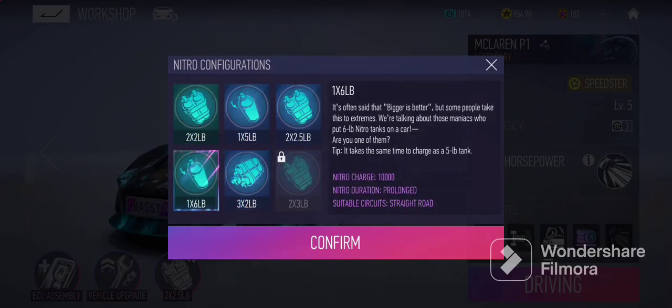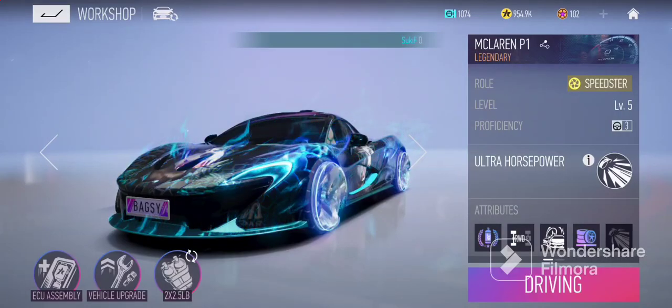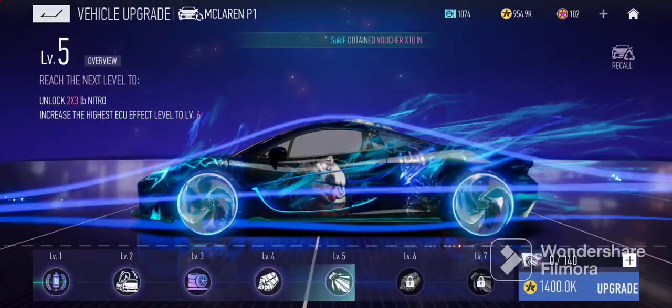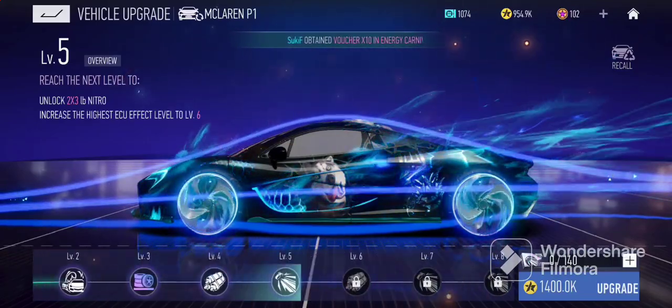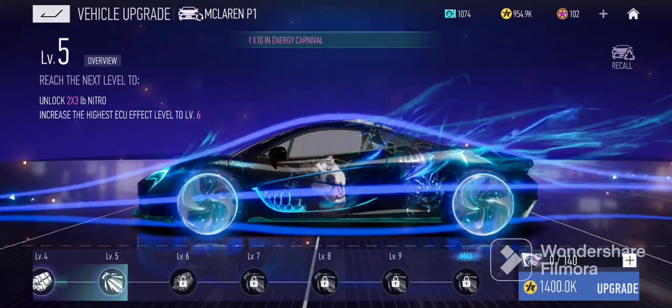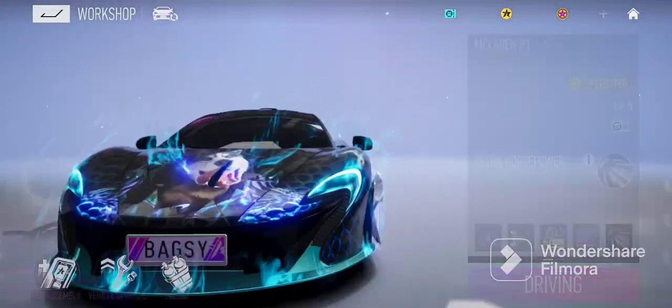These are all the nitro configurations you can use. I recommend this one — mainly if you have the nitro charger ECU chip, that will allow you to get the nitro because you want to get the 2x2 setup, as it helps get your ultimate up faster. For your vehicle upgrade, it takes about six total blueprints to max out your vehicle — you need a blueprint at level seven, then two more, and then three to max it out.